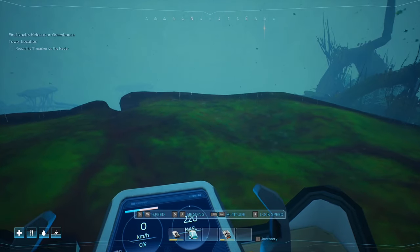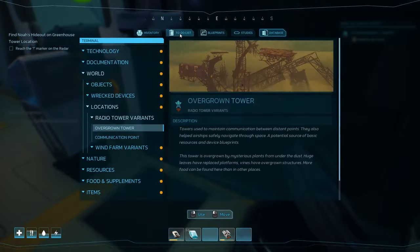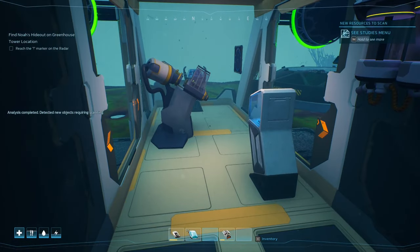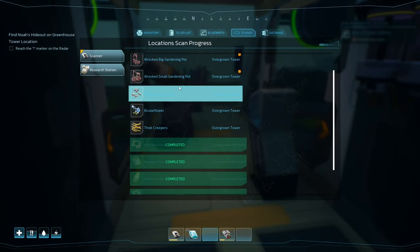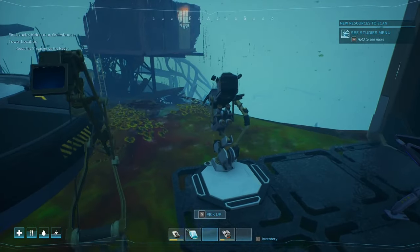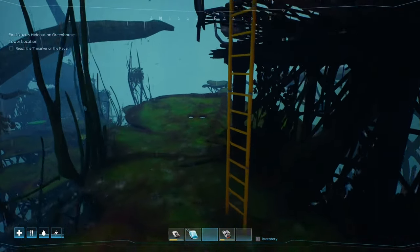Let's land this sucker down. We're getting a little bit low. Overgrown tower — there's some more things here. There's a bunch of new scans — mostly just flowers. Ooh, small gardening pod and big gardening pod! I thought I might get those from the greenhouse but never mind. Got a little bit of a frame jutter — a little bit of lag there.